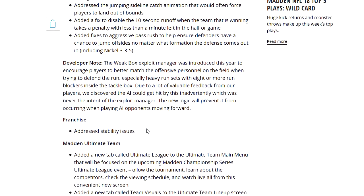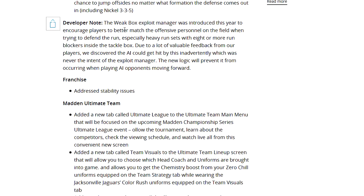Developer note: the weak box exploit manager was introduced this year to encourage players to better match offensive personnel when defending the run, especially heavy run sets with 8 or more run blockers inside the tackle box. Due to valuable feedback, they discovered the AI could get hit by this inadvertently, which was never the intent. The new logic will prevent it from occurring when playing AI opponents. I'm going to run my own test and see how the pancake blocks work — will we be able to come out at the dollar 3-2-6 from now on? Probably not, but we'll check it out.